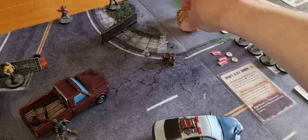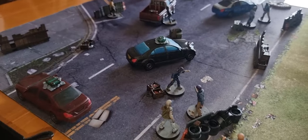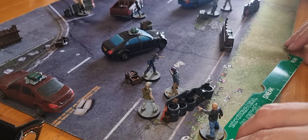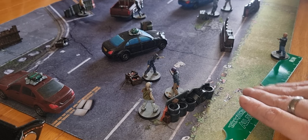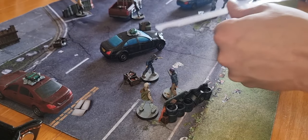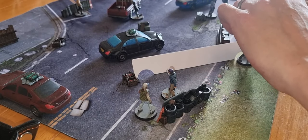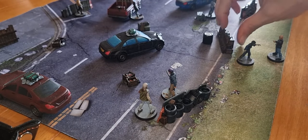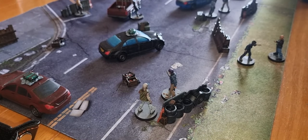Beginning of turn two — initiative now swaps over to Derek's gang. We're going to start by activating Derek. I'm going to run him forward, which causes noise. That one shambles towards him. I'm also going to hold my nerve — which puts the threat tracker back down to three.